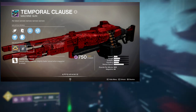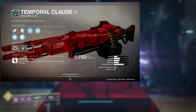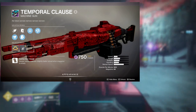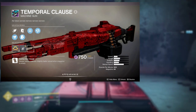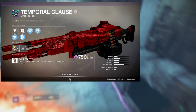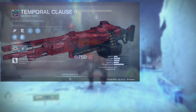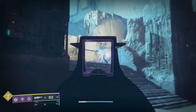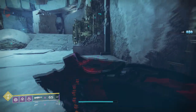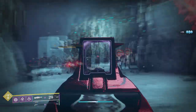Something like Quick Draw with Rampage, Firmly Planted with Rampage, or Auto Loading Holster with Rampage would be great. I'm probably going to farm for this one because I want a better roll. If this counts as a Season of the Arrivals weapon rather than Season of the Undying, it'll be great to have another void LMG. And honestly, I suggest you get all of these weapons — having variety and something to fall back on is amazing.